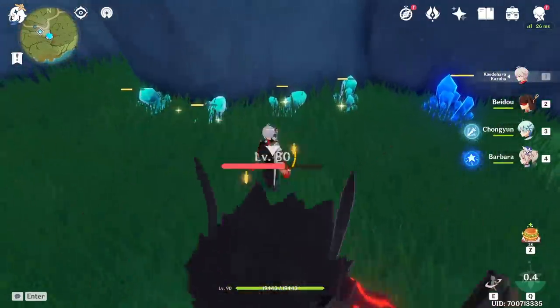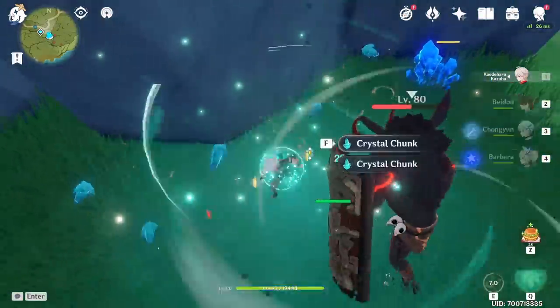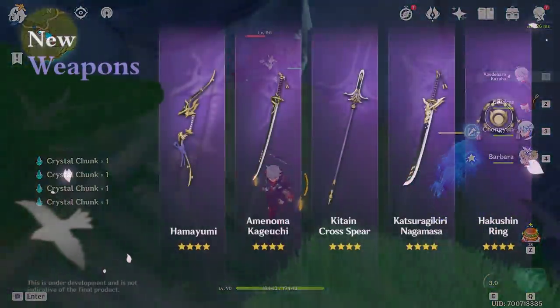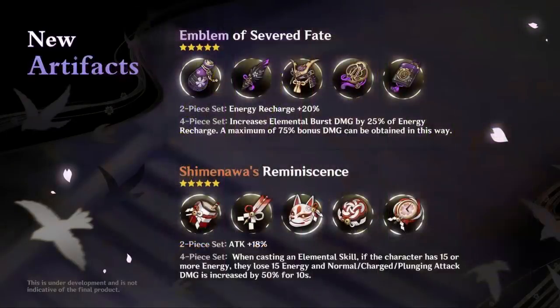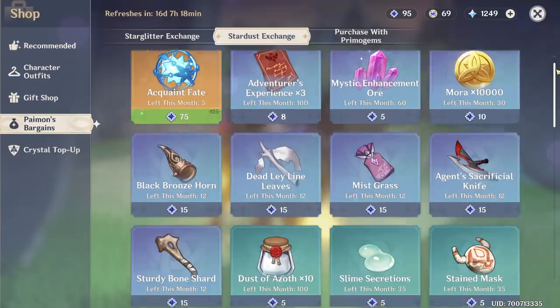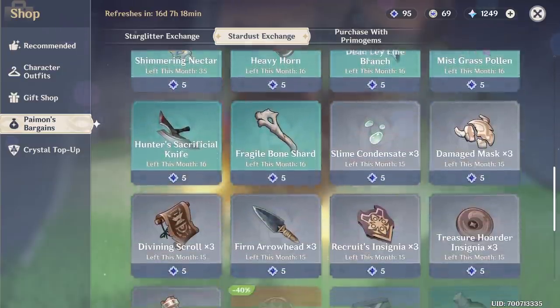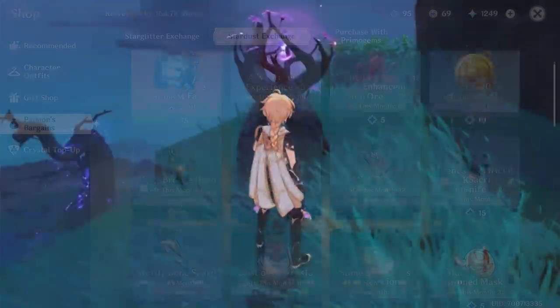We don't know exactly what other new materials will be introduced, but the obvious preparation tips are: stock up on crystal ores for those new upcoming craftable blacksmith weapons, just in case they turn out to be great for both beginners and veterans. If you're interested in the new artifact sets, save up on fragile resin. And if you're in a rush, most new monster materials will probably end up in the Stardust shop, so saving up there could help you get things done more quickly.